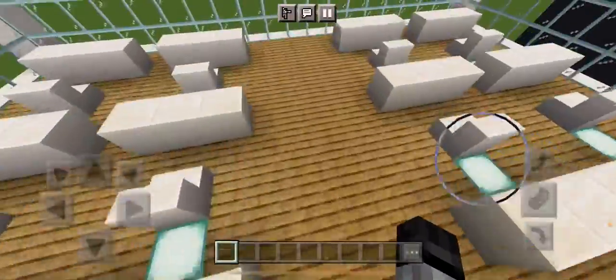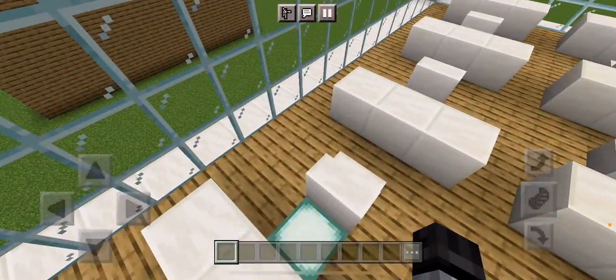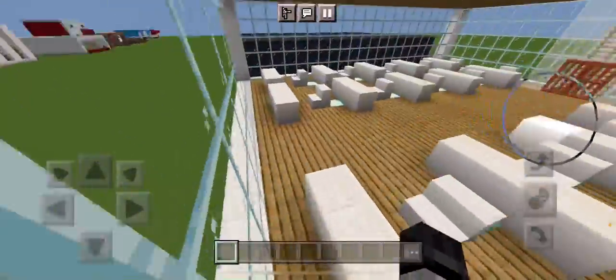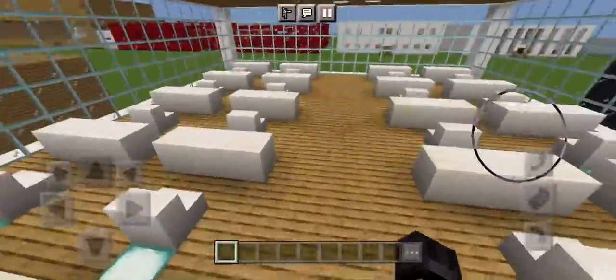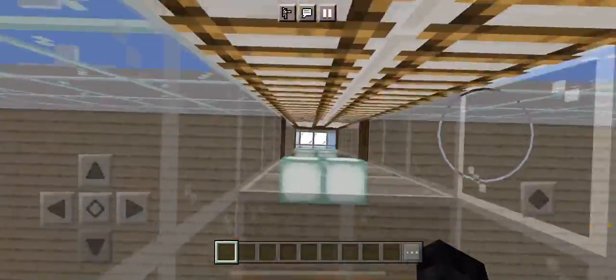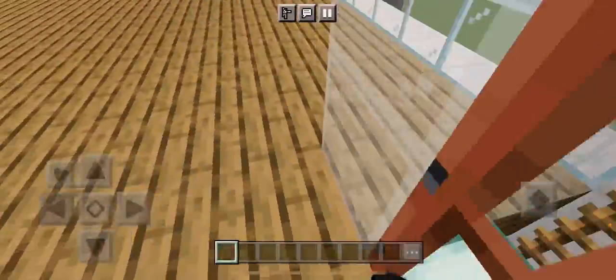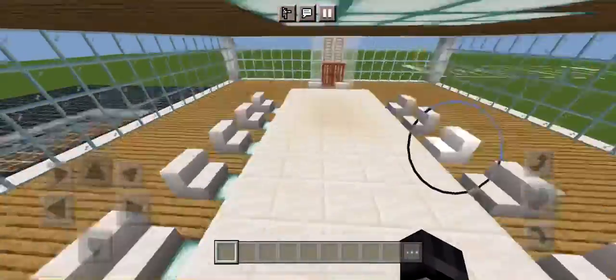Let's go upstairs to the next floor. Here's a bunch of office desks for people who work there. I forgot to add the district attorney's office — I'll have to do that eventually. Just simple desk stuff.